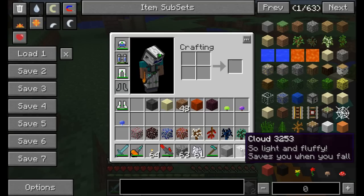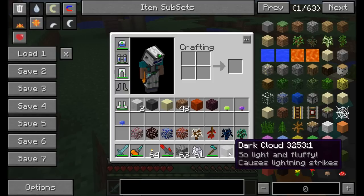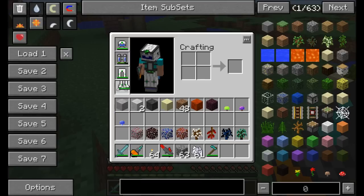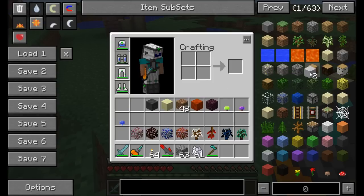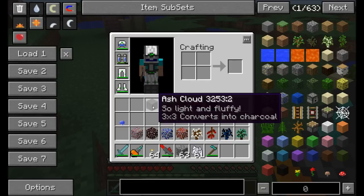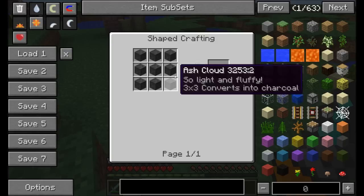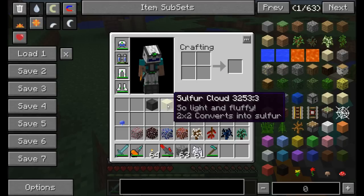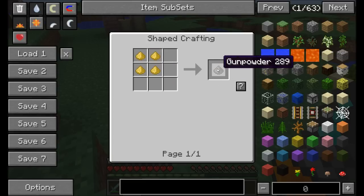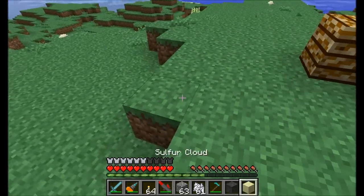There are actually several types of clouds you'll find in the overworld, plus two other types. The dark clouds cause lightning strikes, but you can only find them in the End and they're not fully implemented yet. You'll also find ash clouds and sulfur clouds, both found in the nether. Nine ash clouds will convert into one charcoal, and sulfur clouds can get you sulfur, which can then be converted into gunpowder. We'll see what these look like when we head into the nether.